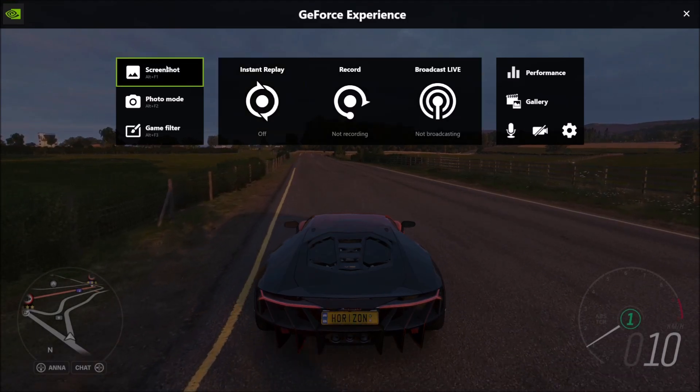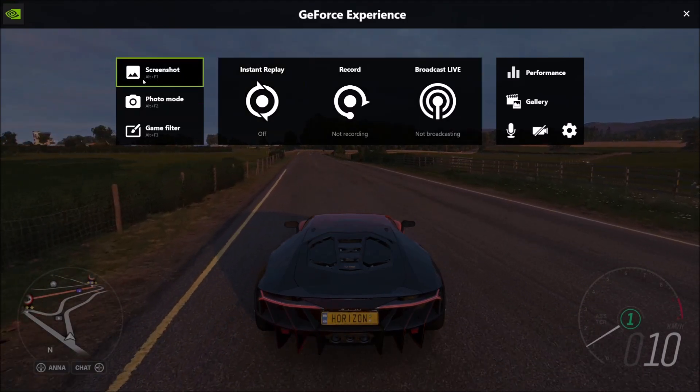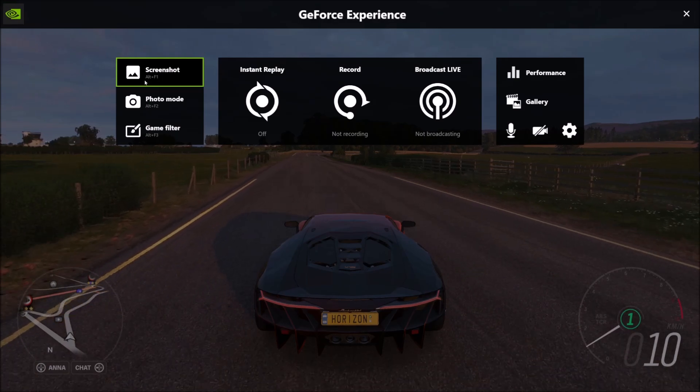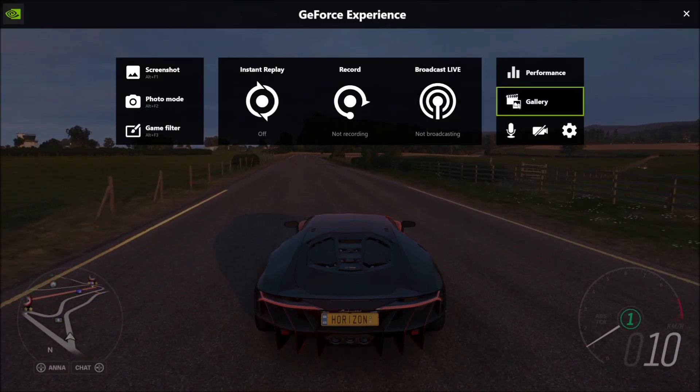As you can see, before I head off of this, you can see the keybind for a screenshot. It's Alt and F1 together, so this is what we're going to do, and it's going to save them into this gallery.